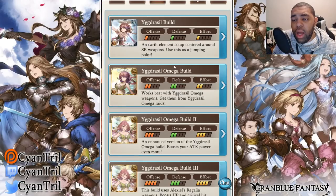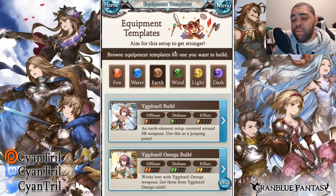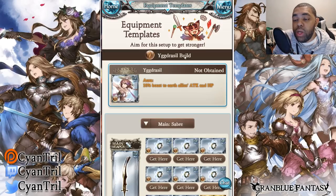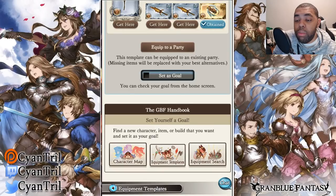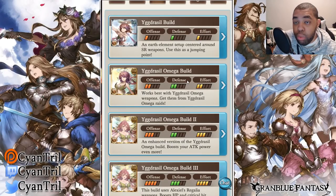Let's get into the dirt element. First, looking at Yig Drasso's build — an earth element setup centered around SR weapons. All skills are zero — there's no point, it's a waste of your time. Six magna weapons, two EX traffic, and your main hand. Honestly it's the same grid for each LD and it's not worth investing into, even as a new player.